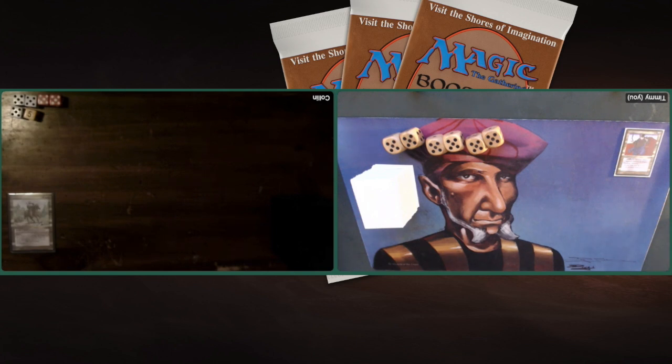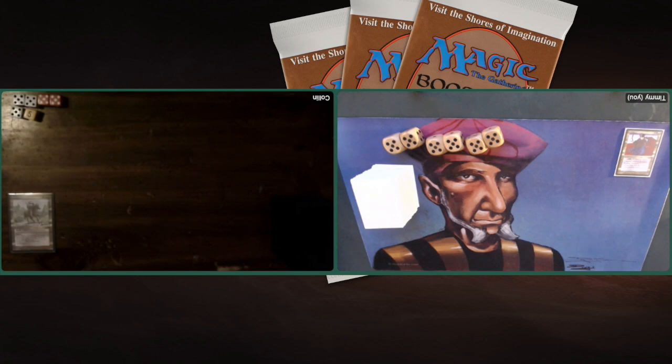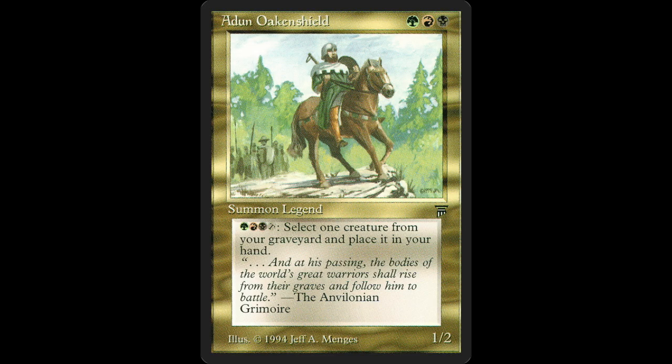Today we are going to look at a game of Elder Dragon Highlander. I'm really looking forward to this. Of course it's 1993, 1994 cards only. My opponent Colin is playing with Adun Oakenshield as his commander, so we're going to see green, red, and black.